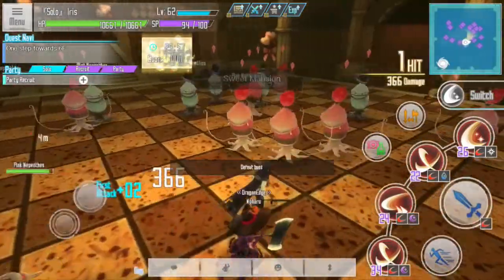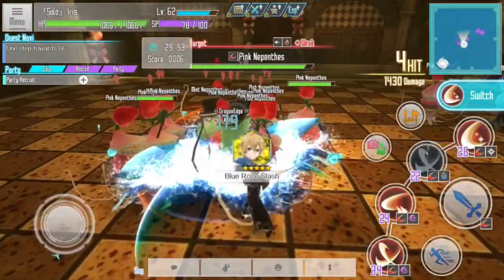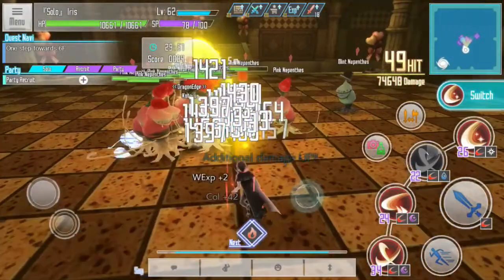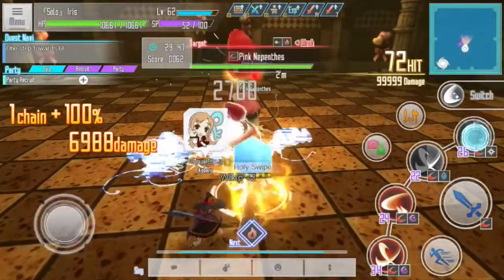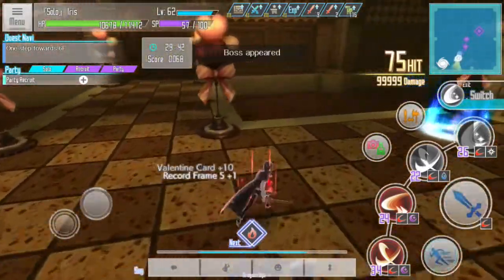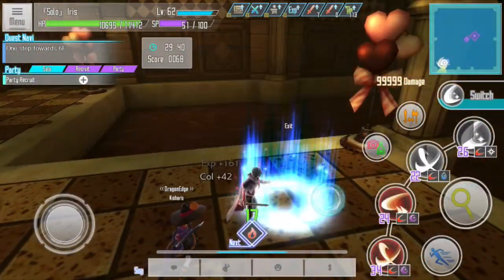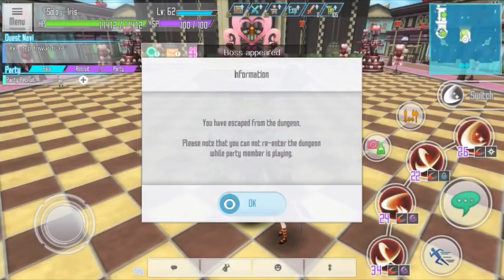You need to have skills that do AoE damage, then you gather all the mobs around and kill them really fast. Pretty easy. Then what you do is ignore the boss and use the go-back option to exit.